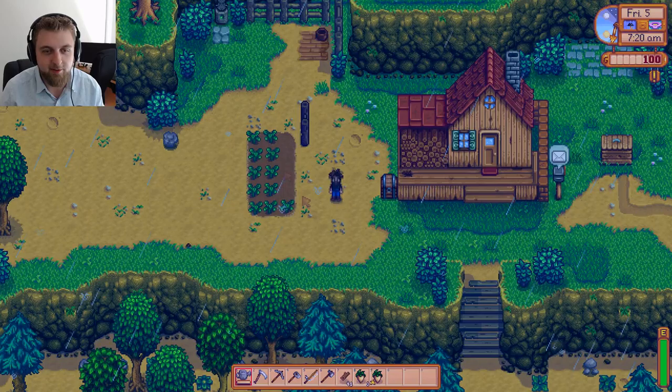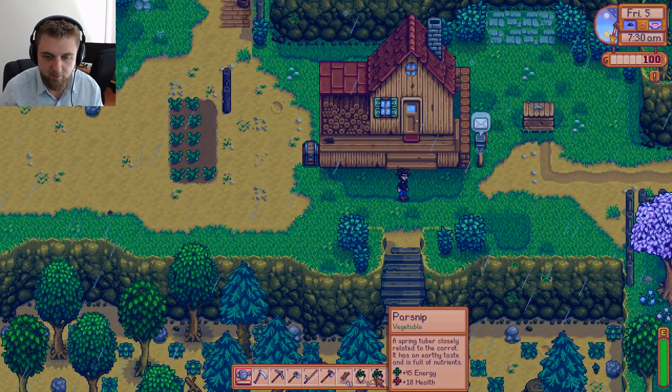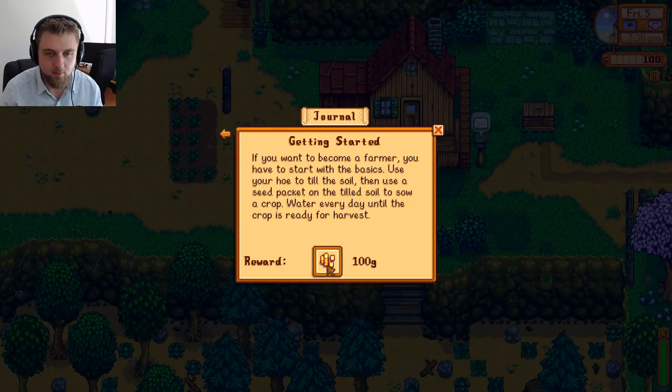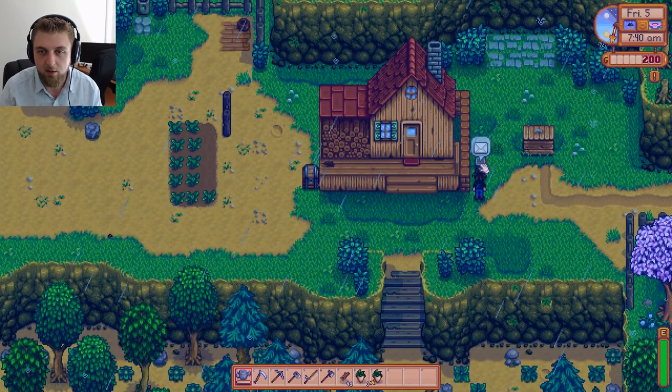Those will grow eventually, I'm sure. What's this one? Parsnip — why does it have a star on it? Is that because it's journal related? Yay, 100 gold. If you want to become a farmer, you have to start with the basics: use your hoe to till the soil, then use a seed packet. We did that successfully. I'm a farmer now.